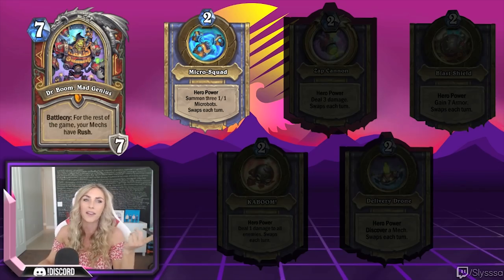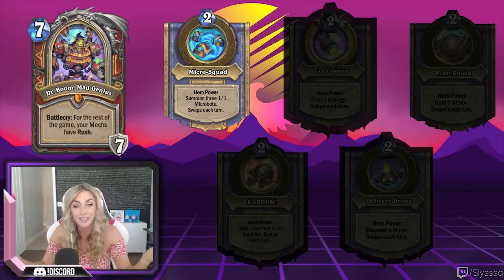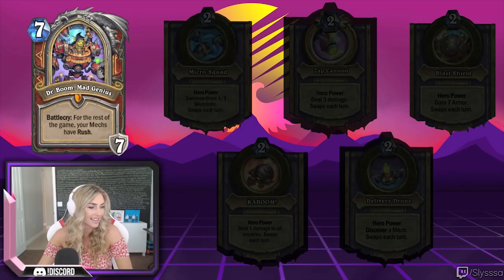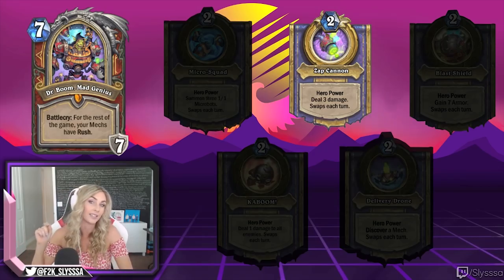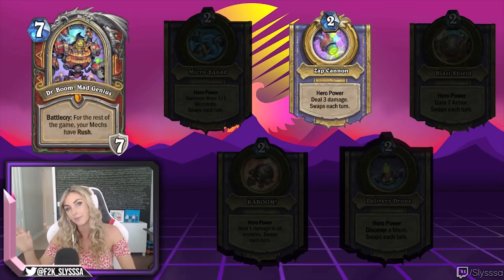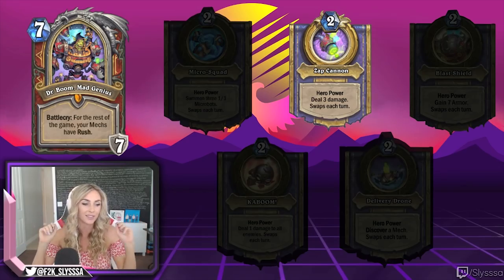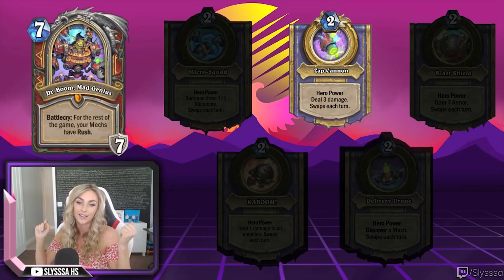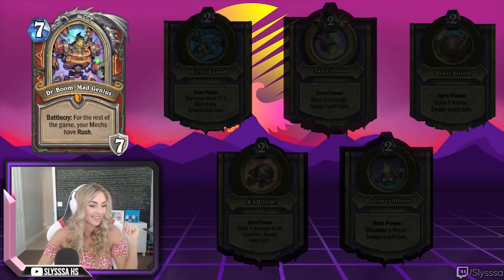You don't even have to attack if you don't want to — there are situations where you could just have 1/1s on board, kind of like a paladin. Next, hero power number two: Zap Cannon. Zap Cannon deals 3 damage, so you can deal it anywhere you want. It's like being a mage but three times better, because a mage does 1 damage with their hero power and you can do 3.